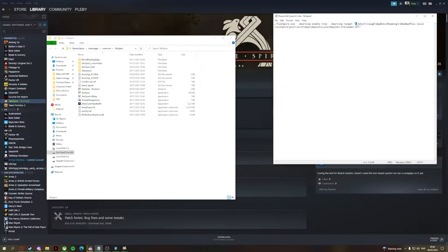Then you get this here and you want to have it. You want to put your directory and place it here: Talespire slash Talespire dot exe, and then copy that whole lot.